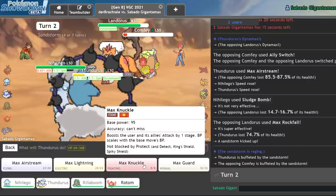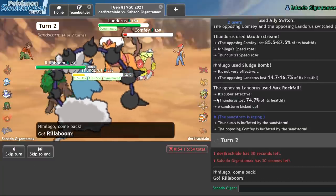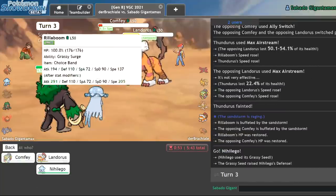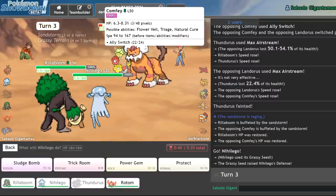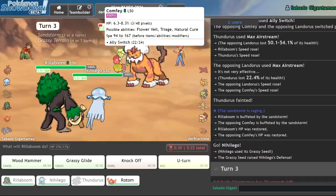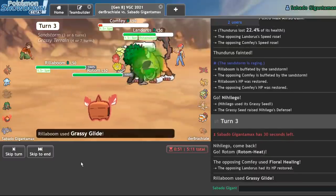The play is pretty clear. I will Max Airstream into this Comfey, expecting another Ally Switch. I can get in my Rillaboom here. Get a good amount of damage — he's now within Grassy Glide range. I'll go for Grassy Glide and Protect just to ensure I always get this KO. I don't think he Ally Switches again. I'm kind of tempted to switch in Rotom here but I don't want to lose my defense boost, because that's really important for the Kartana matchup. I'll switch in Rotom — Rotom is good for the Kartana matchup anyways. He goes for Floral Healing. He should have just Max Quaked.